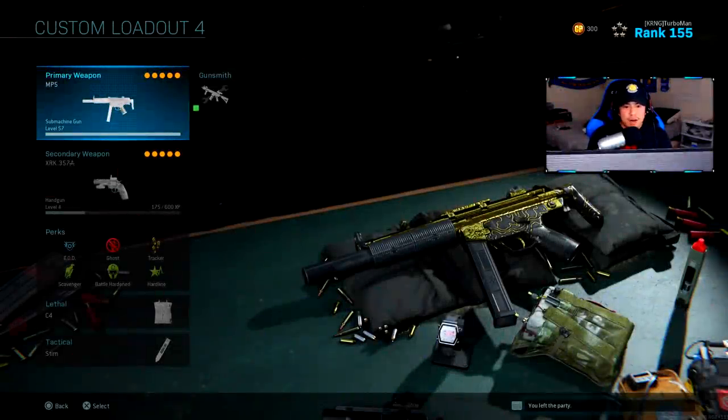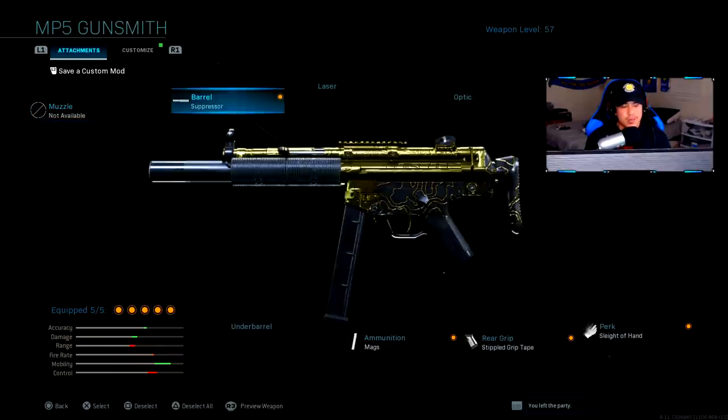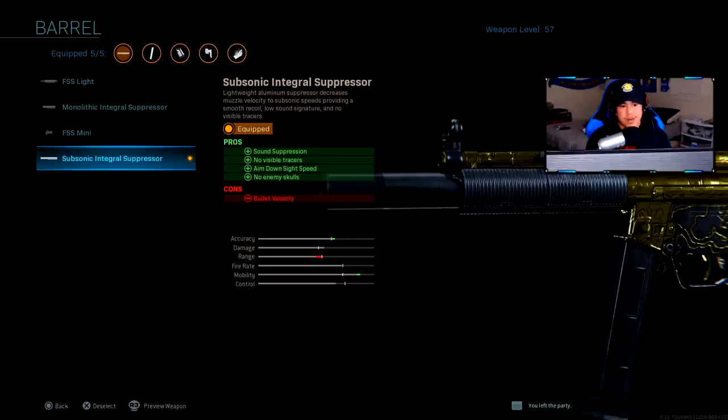Today, we're going to be using the MP5. The specific MP5 class setup I want to showcase today is this suppressor class setup right here. This attachment just changes everything on it. It gives you a pro of sound suppression, no visible tracers, aim down sight speed, and no enemy skulls. It helps you stay as stealthy as possible.